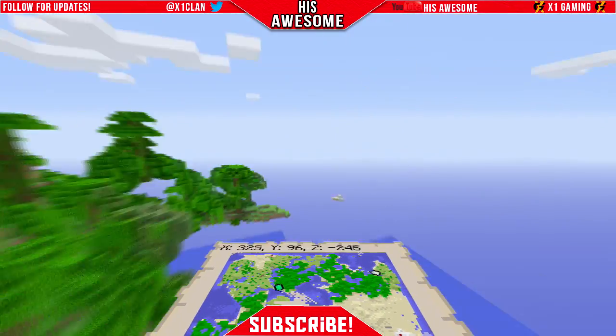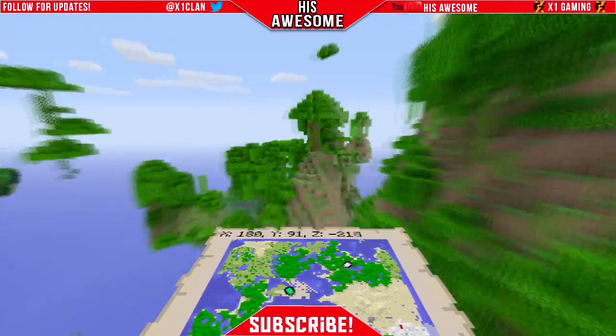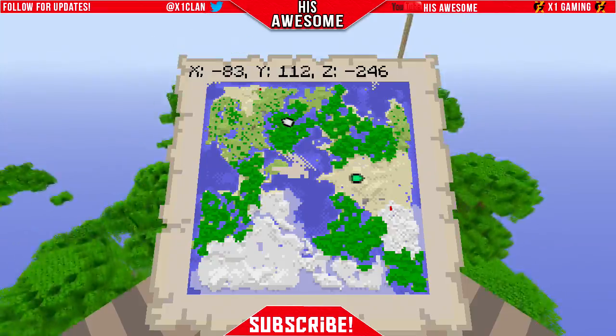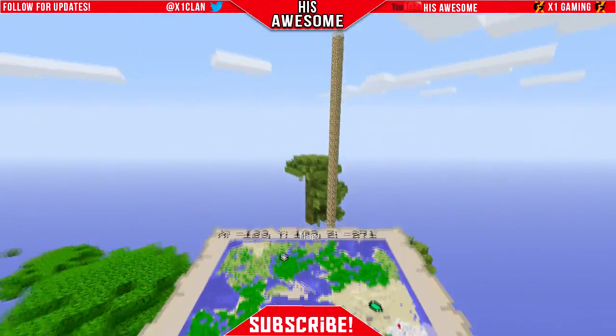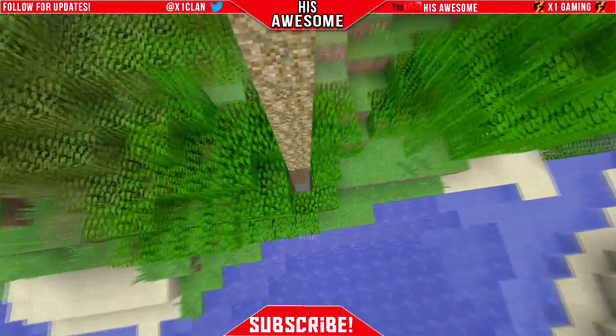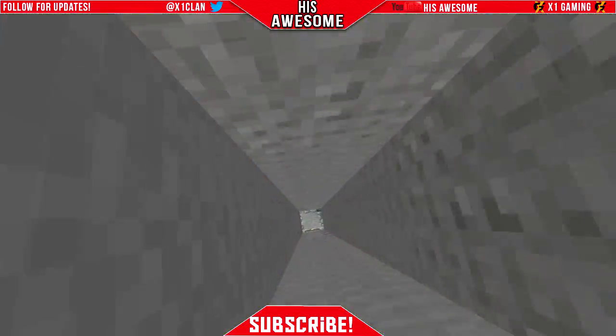I'm going to fast forward and show you around quickly, flying around the jungle. If you come this way, going all the way to the top over here — I will put the coordinates in the description so don't worry about that — you just come all the way down and there's a skeleton spawner.